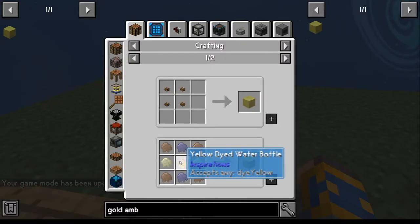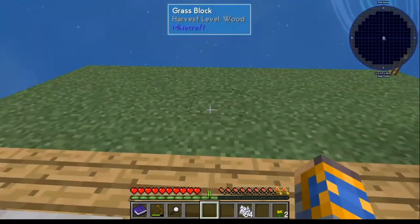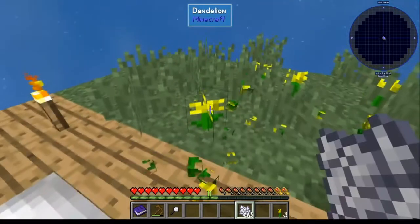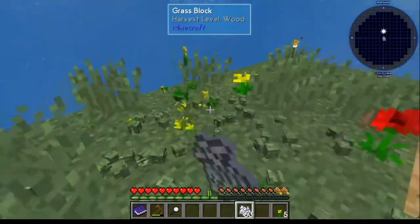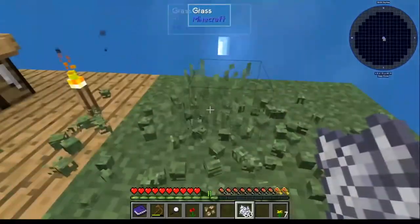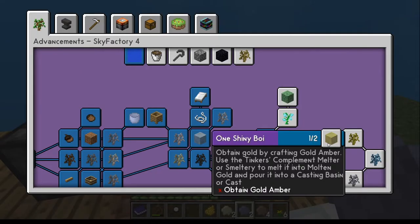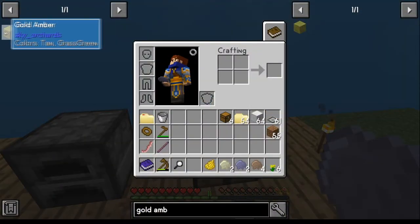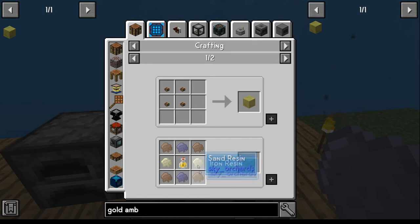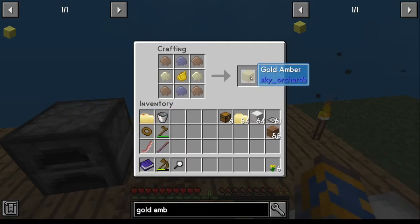For gold amber, you're going to need a yellow dye, which comes from dandelion. If you didn't get one earlier, make sure you have your grass and throw out some bone meal — hopefully you'll get one. Once you get that, take your dandelion over and you've got your yellow dye. Then go collect the rest of the items you need: iron, lead, and sand. Apply those with your yellow dye at your crafting table and you get your gold amber.